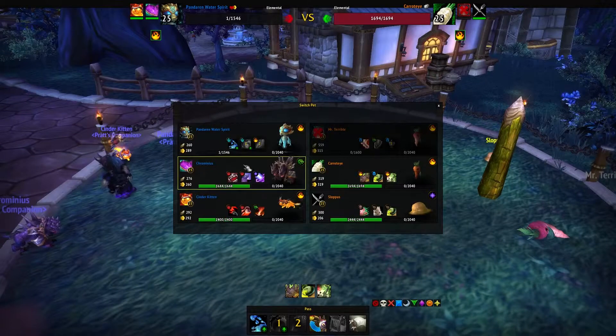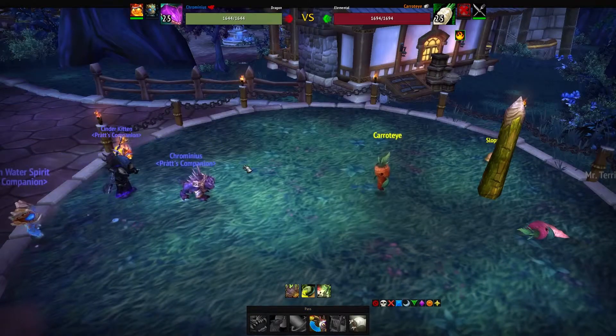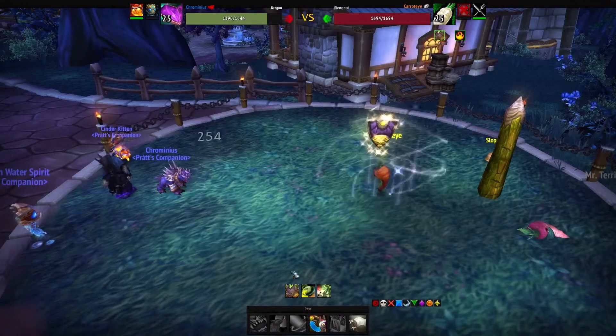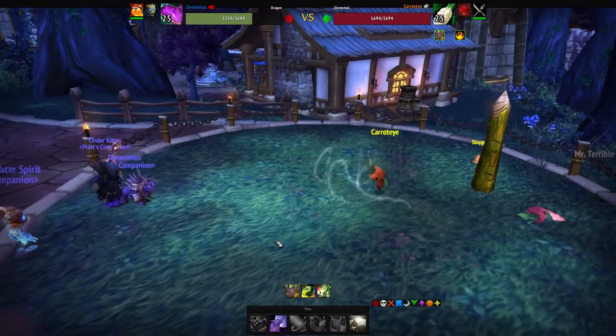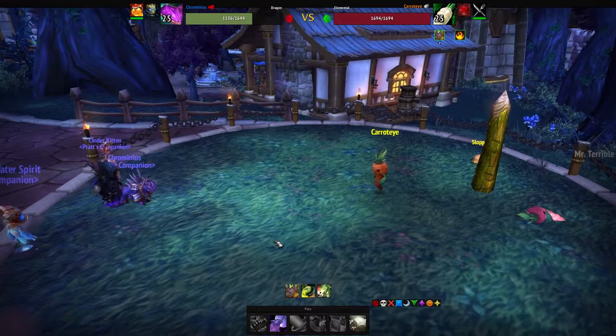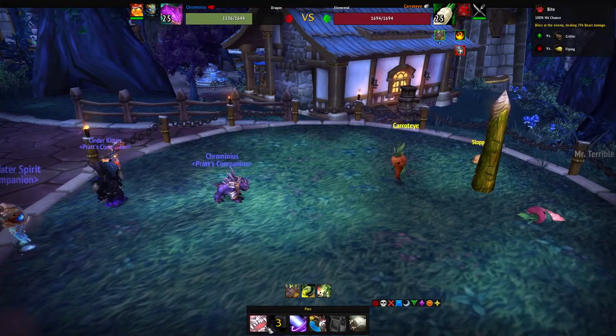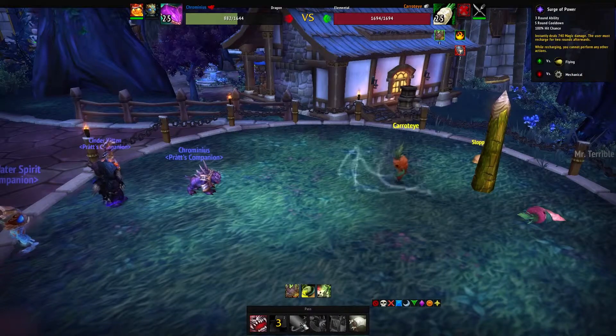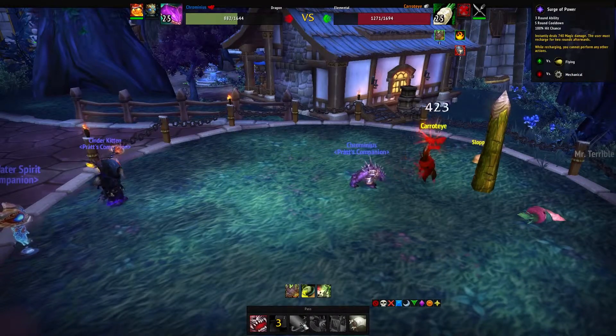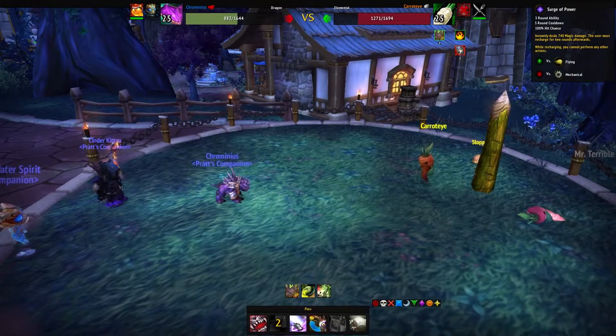We're going to switch over to Chromineus. Mr. Terrible is going to buff himself, so we're going to debuff him with Howl so he takes 100% of the damage. Then we're going to Bite him. We don't want to use Surge of Power right away because it's not enough to defeat him and we'll be recovering badly.